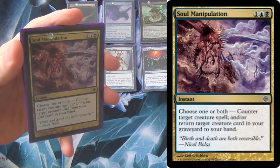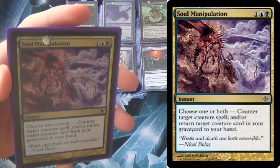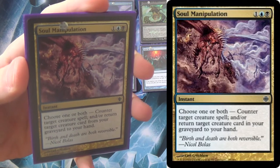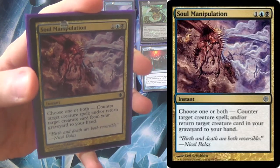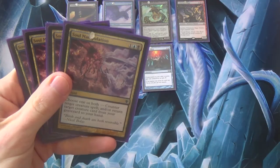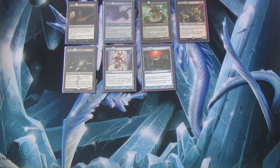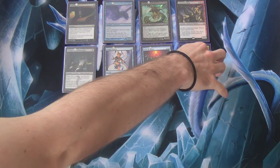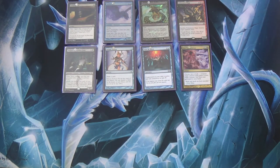Last in the 'you should have it' section: Soul Manipulation. I think this is criminally underplayed in Modern. Unfortunately, being three mana and only countering creatures rather than every spell goes a long way toward it not seeing play. That said, in certain metas — at least in mine — Modern is basically Pokemon: we're just resolving big creatures and the bigger one wins. But the most important part of Soul Manipulation is that we get a creature back from our graveyard too. You get to choose one or both modes, so it's often a two-for-one: counter your creature, and I'll get my Shriekmaw back.